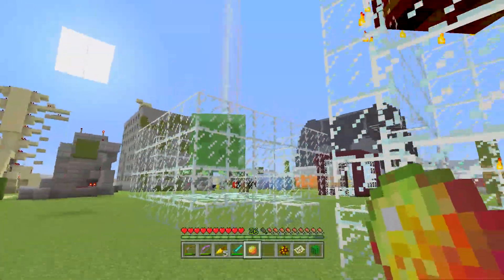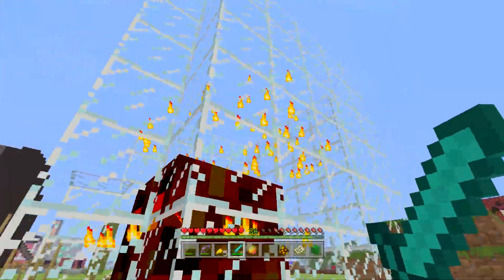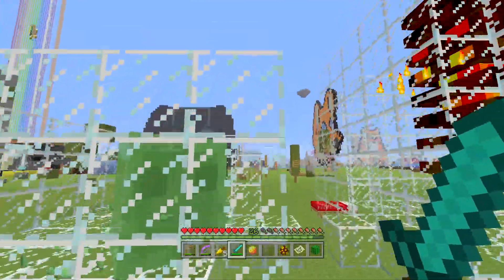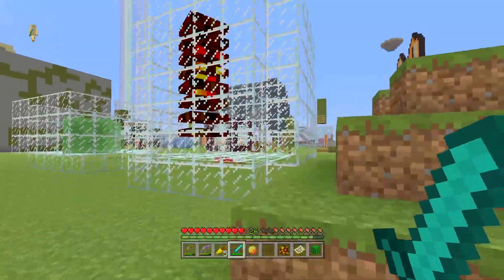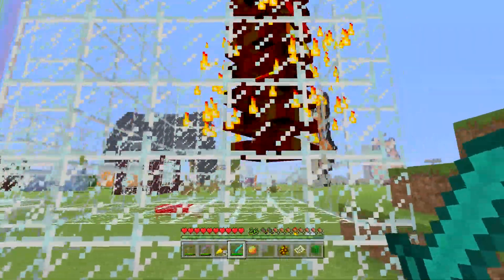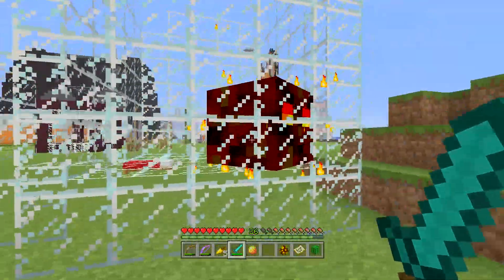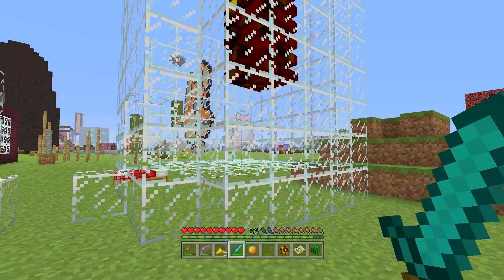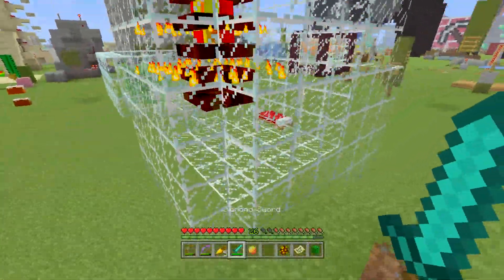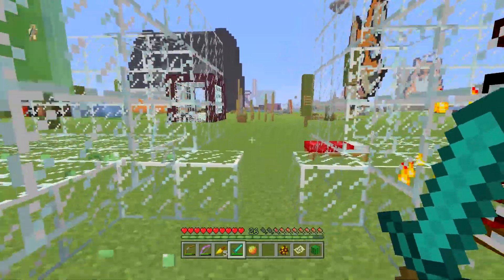The magma cube also has the really neat benefit of being able to jump massively higher than the slime. This slime is pretty well contained in a three-block-high glass enclosure, but the magma cube over here is almost jumping out of its six-block-high prison. The magma cube can jump the highest out of any mob in the game at four blocks tall. You can never out-jump a magma cube, no matter what level of jumping potion you've got.